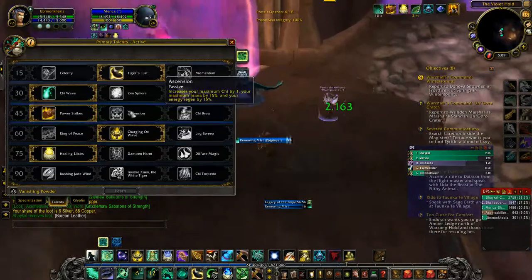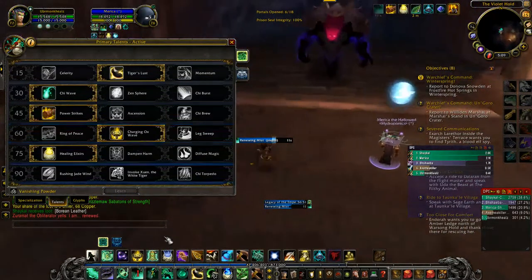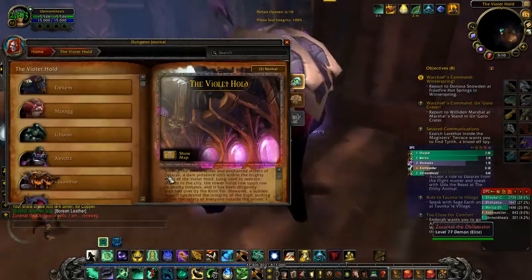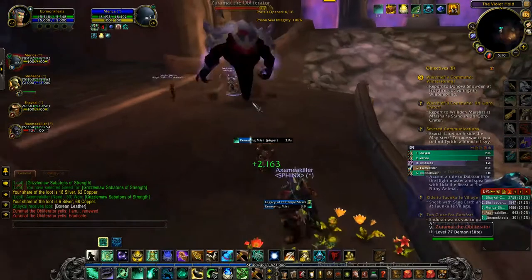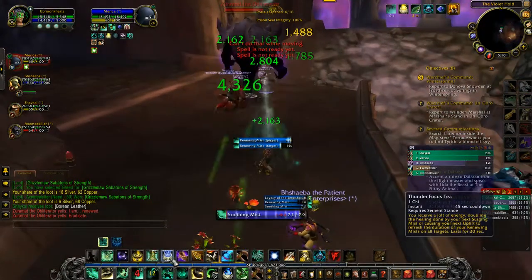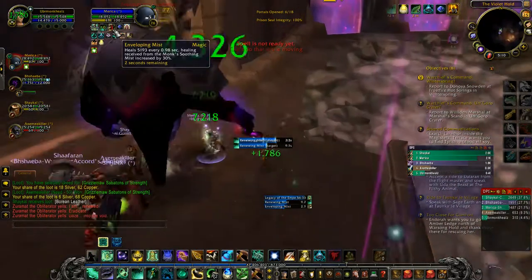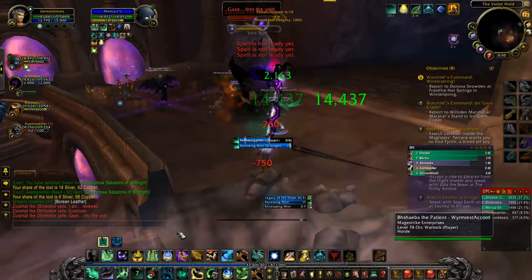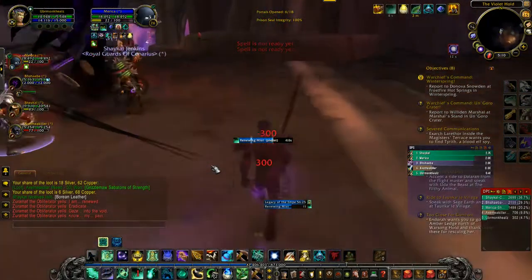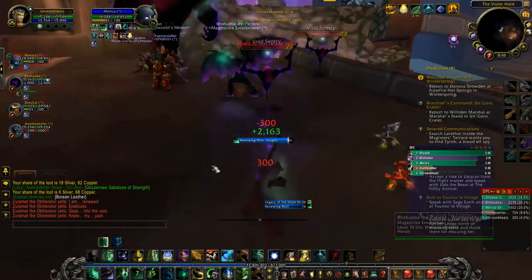If you guys want to know what my talents look like, this is — I don't know if I should call it a tree because it's not really a tree anymore, but that's what my talents look like. I like having Enveloping Mist on my tank a lot of the time just in case there's any damage I'm unaware of that could possibly happen — I put that on him so it heals a lot of that damage.